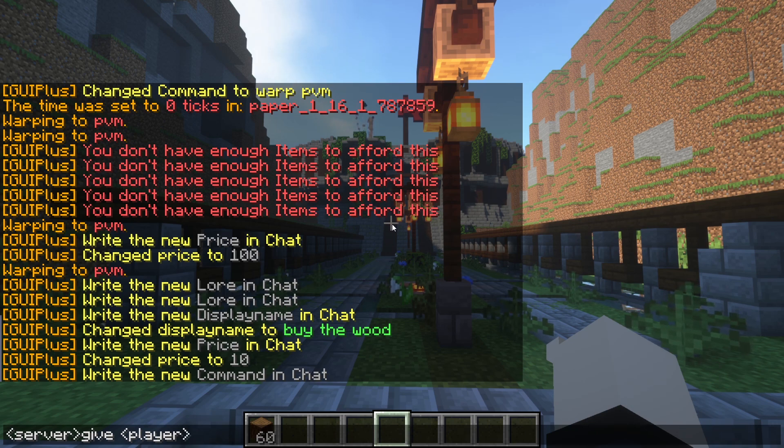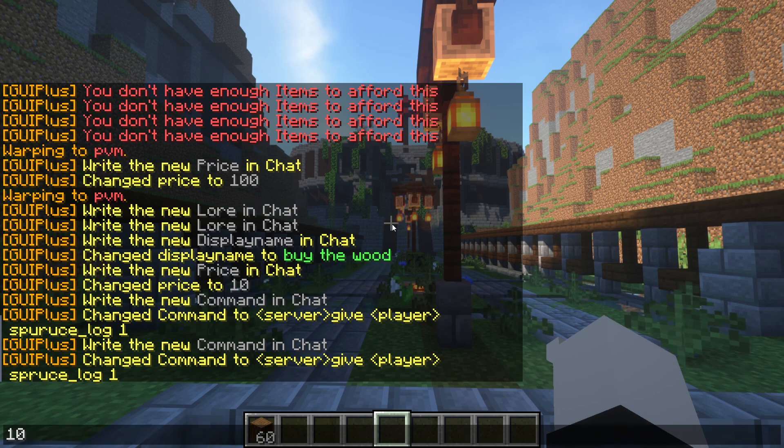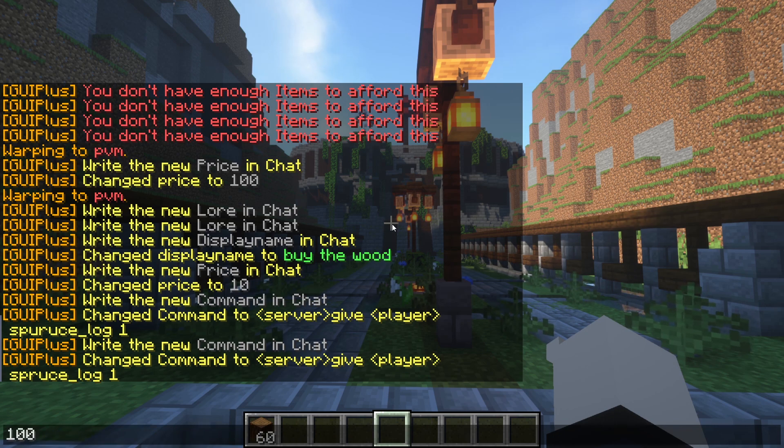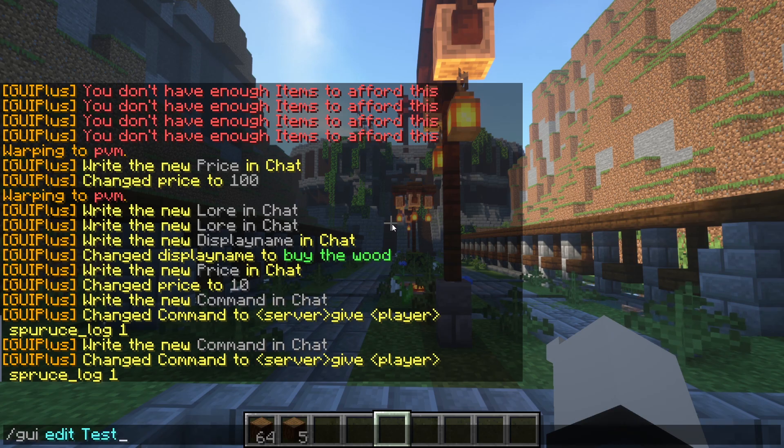Note: the give command is just 'give', not 'give to' — I got confused because a developer uses 'give to' but the standard is 'give player'. Once set up, open the GUI with 'gui open test' and you can buy as many as you want. Now let me show you how to set up selling.